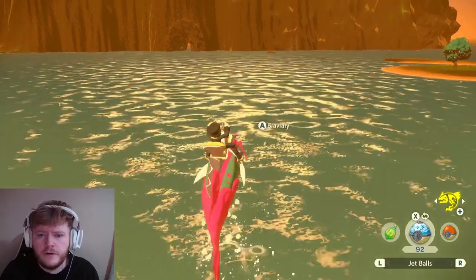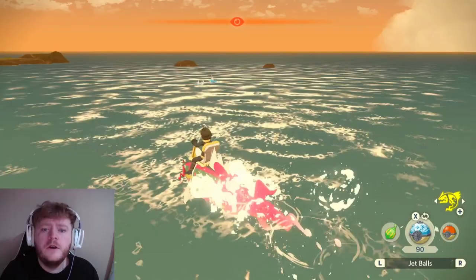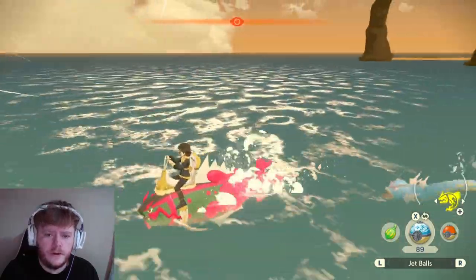For Remoraid, you're going to have to go just below the nose, then throw and you should get it. With Gyarados it's the same — aim where it's swimming, just in front of its face, throw, and you should get it.